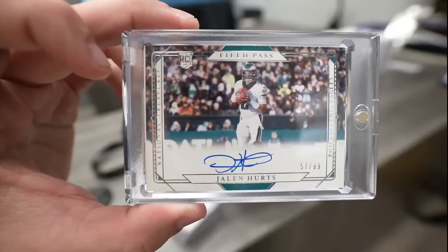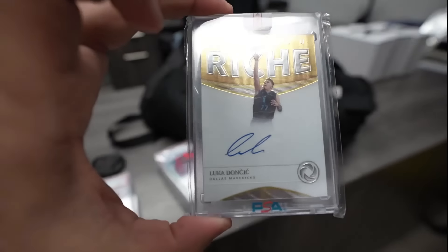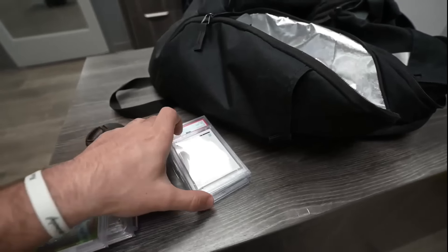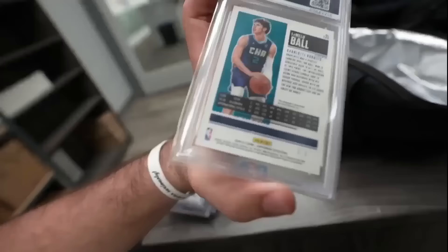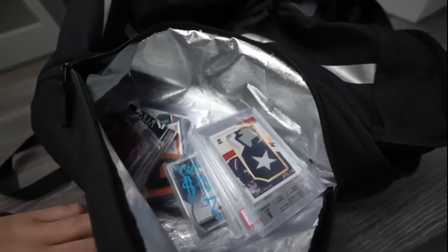I'm going to show you guys what I might trade down: this Jalen Hurts field pass, a LaMelo 10/10, Luka Doncic rookie auto from Opulence, a Jahad Campbell at a five, Justin Herbert Green Pulsar, Justin Fields PSA diamond, a Dwyane Wade rookie autograph BGS 9.5/10, LaMelo bolt jersey number two, Justin Herbert auto, Justin Herbert rookie patch auto — and all this stuff. So we're going to see what happens. Another day at Burbank Cards. Let's have some fun, here we go.